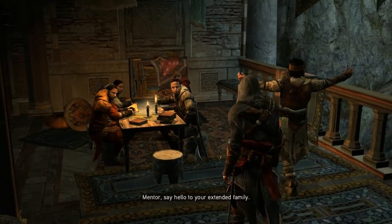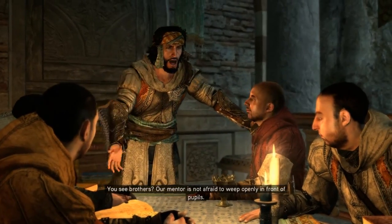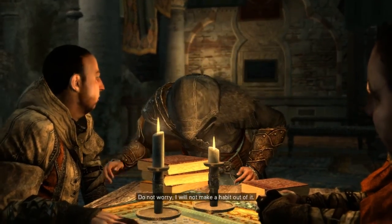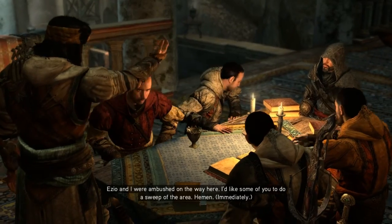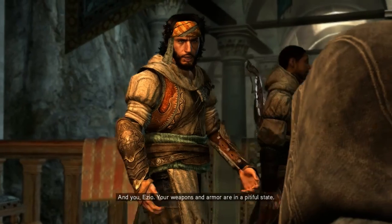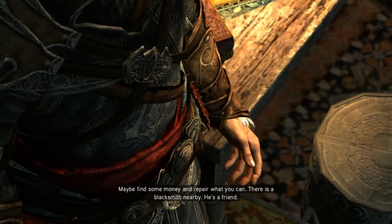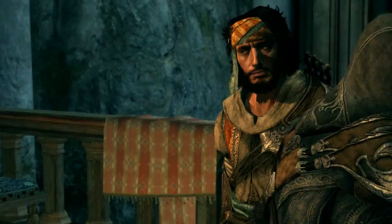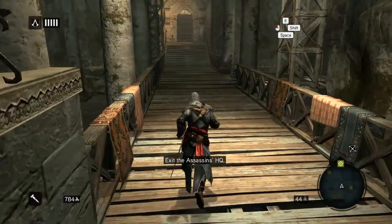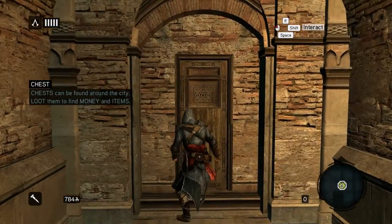Let's go in here. Mentor! Say hello to your extended family. Salute, assassini! It is an honor to find such fast friends so far from home. You see, brothers? Our mentor is not afraid to weep openly in front of pupils. Do not worry — I will not make a habit out of it. Ezio and I were ambushed on the way here; I'd like some of you to do a sweep of the area. And you, Ezio — your weapons and armor are in a pitiful state. Maybe find some money and repair what you can. There is a blacksmith nearby, he's a friend. Buona idea. I'm gonna go to the blacksmith.